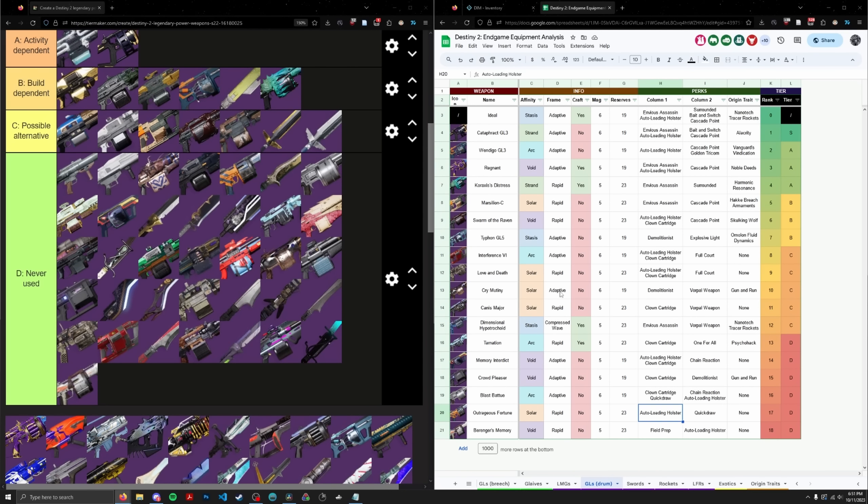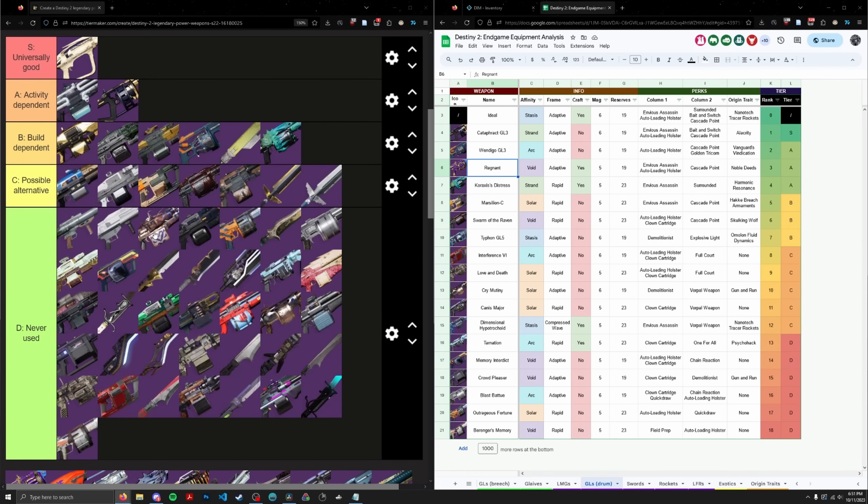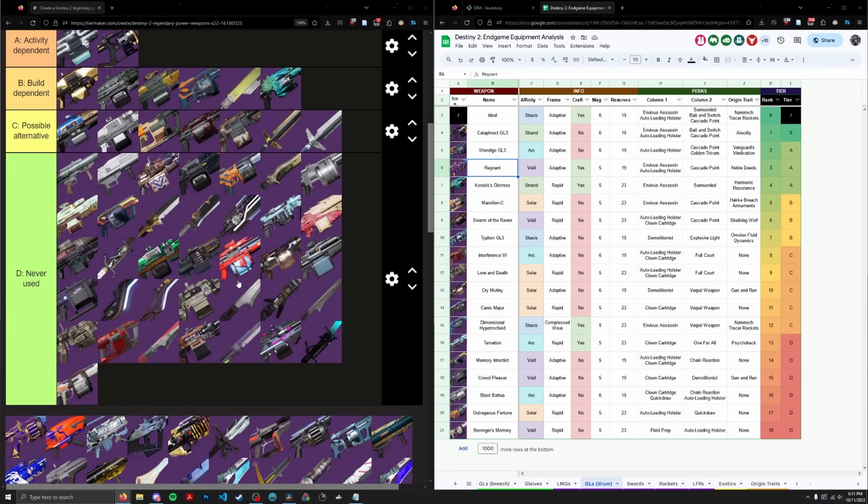Regnant — I want to put it with Wendigo, but I don't really see it being up near Wendigo. If you're using Regnant, you're using it for Cascade Point — Explosive Light is not really a good perk on heavy GLs when Cascade Point exists. And if you're using Cascade Point, you want a void weapon. But there aren't really any good void burst damage weapons in Destiny for damage rotations. So Regnant probably goes in C tier — it's like a craftable alternative to Wendigo, but why use this over Wendigo if you have one?